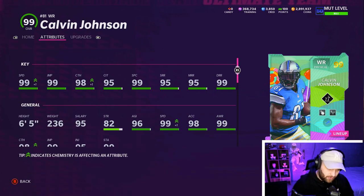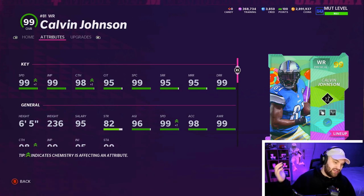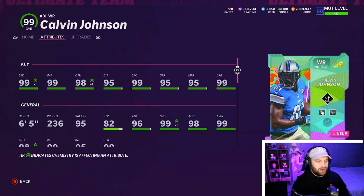His route running at short and medium I wish were a little bit higher, but he'll be okay. 99 deep as well. We are going to be using red zone threat and deep out elite — total three AP. The one thing that sucks is he is a physical archetype, which I think is the worst archetype in the game personally.